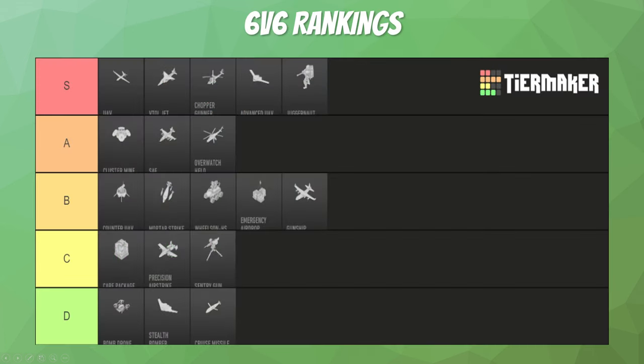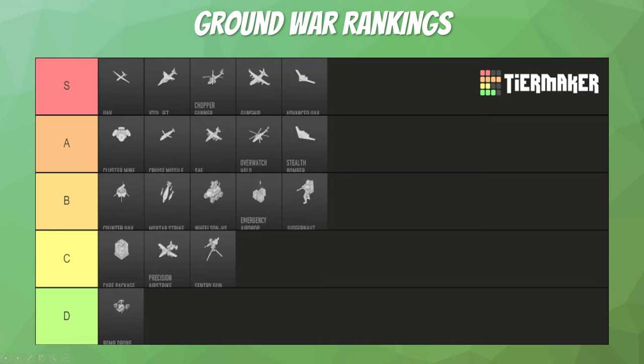Our final tier list for 6v6 looks like this — if you want individual explanations, go ahead and rewind to the specific killstreak in the description below. And here we have the ground war or invasion rankings, which are just a little different. Killstreaks like the juggernaut, gunship, cruise missile, and stealth bomber are switched around, but all the rest pretty much remain the same for how useful they are in ground war.